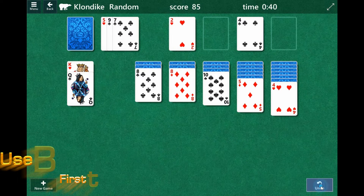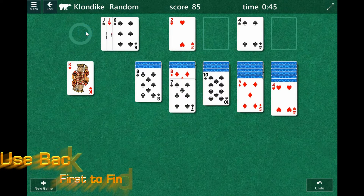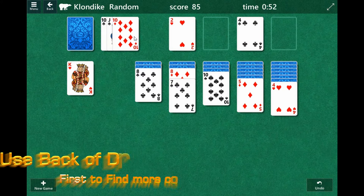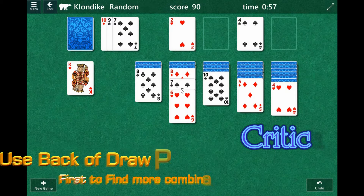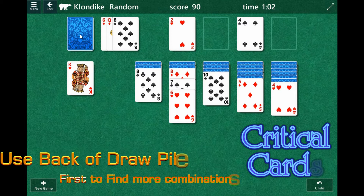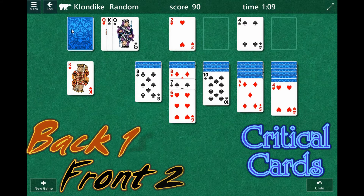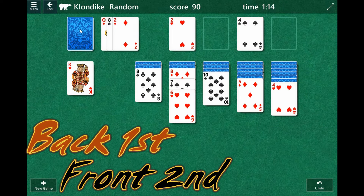That Queen is a bad idea — put that Queen back. The reason why that's a bad idea is because this is the first card in the draw pile. We'd like to have the option to play it and then access some of these other cards that might be hard to get to. If you can get to a critical card, your odds of solving this go up. Sometimes just one critical card is all it takes. I typically like to play out of the back of the draw pile first and then go to the front. This is going to be a tricky one.